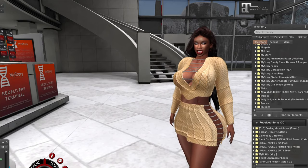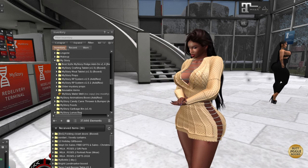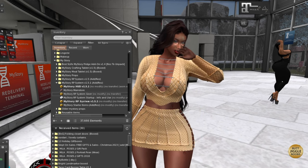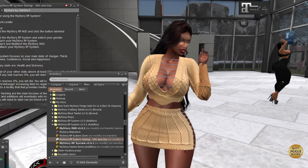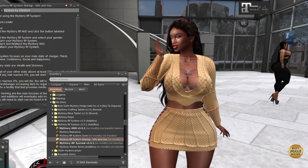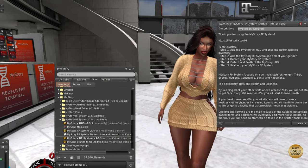Getting started with My Story, you're going to get the My Story items inside of the hub — you're going to get the HUD and you're going to get the starter system. There is a certain way you have to put it on. In the note card it says: add the My Story RP HUD (that's the orange circle), click the button labeled inventory, then add the My Story system and select your gender. You'll then detach the system, detach and reattach the story HUD, reattach the My Story system, and then you're good to go. All the instructions are right there — attach, attach, select your gender, detach, detach, reattach, reattach, and it should sync.